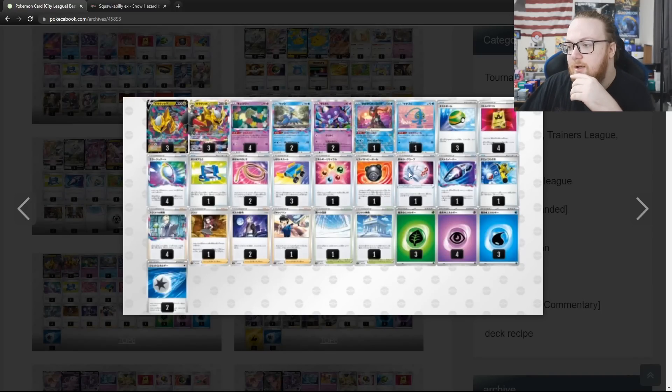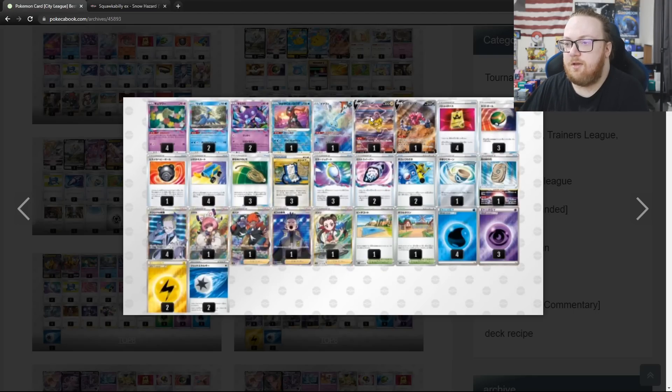In top 8 here's Giratina Lost Zone, playing Cleansing Gloves — your attacks do 30 more to Psychic Pokemon. That can help versus Mew, so your Lost Impacts can knock out Mew VMAX. Also helps against Gardevoir so your Lost Impacts can knock out Gardevoir. Then also in top 8 we have a Sky Seal Stone variant of Lost Box, just playing Raiko V and Drapion V as the Sky Seal Stone users with a pretty basic Lost Zone setup. No Ionos — just sticking with Roxanne. They've also got that Artazon Stadium.